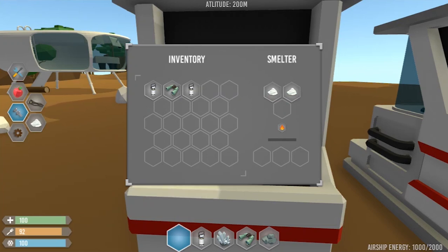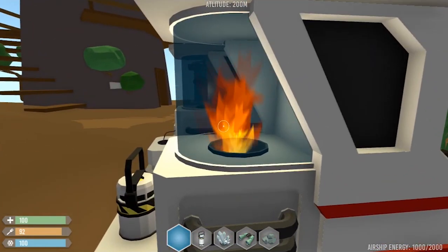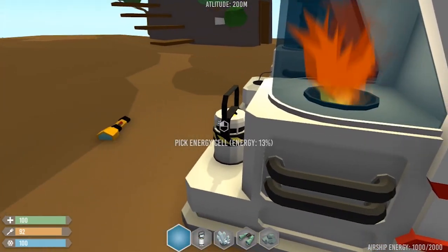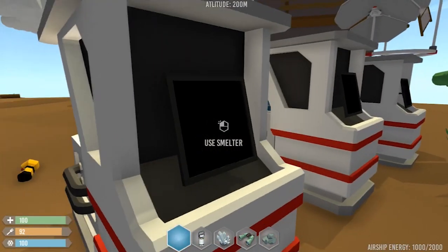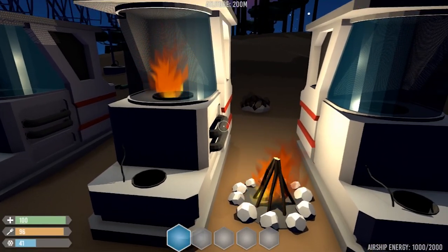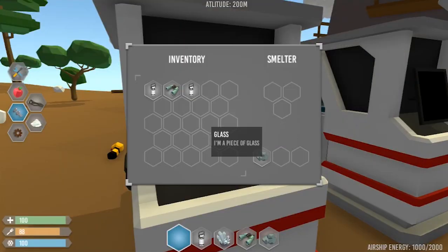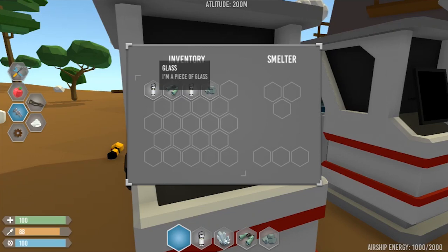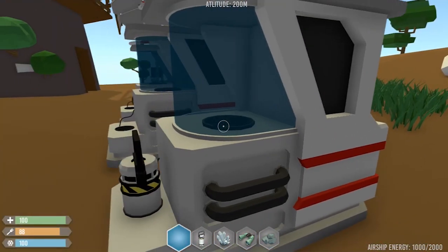And there we go, it starts smelting, and you can see it from this progress bar, as well as from this particle effect. You can also see that the energy cell has 10% less energy than before. I actually stole this particle effect from a campfire — you can see it's pretty much the same — so yeah, this is just a placeholder. And when it's done, I get my glass, ready to be used. One more thing: this smelter has its own inner state, so you can place stuff, move on, come back later, and you will find new things.